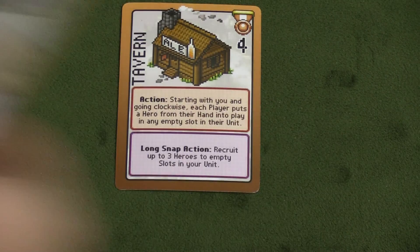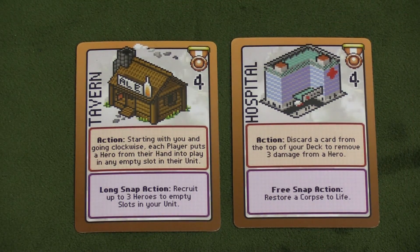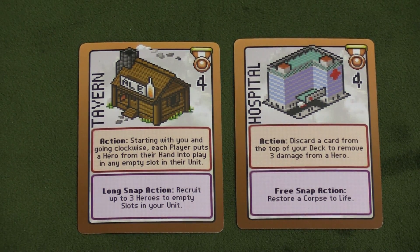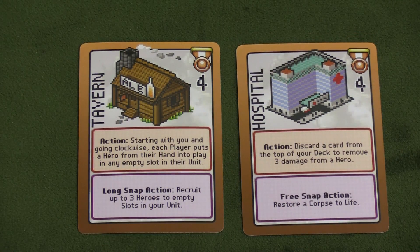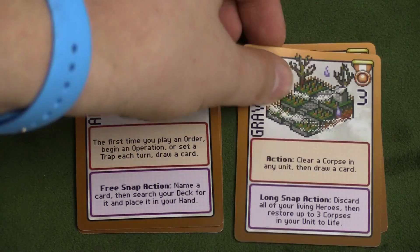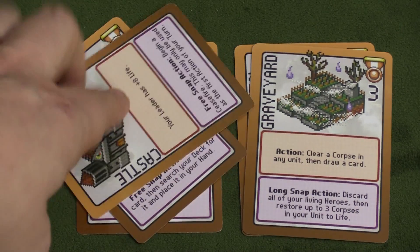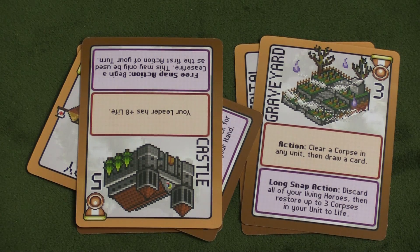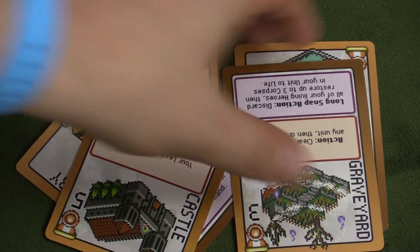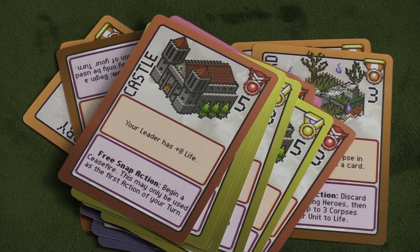Also for use in tournament play, you have locations. There are different colored locations so you can remember which is which when playing against different people. You pick one at the beginning of the game and it gives you an action you can take. For example, you can discard a card from the top of your deck to remove three damage from a hero, or the first time you play an order, draw a card instead. You also have a snap action — some are free, some take two actions. A ceasefire may only be used as the first action of your turn, which is pretty powerful, but then you turn it face down and can no longer use your location. Similarly, you can discard all your living heroes and restore three corpses in your unit to life — super powerful, but one-time use. The number on each location is a point value used for tournament settings, and they come in different colors so players can distinguish theirs.